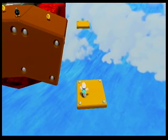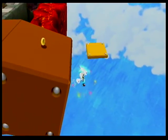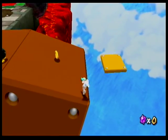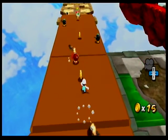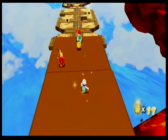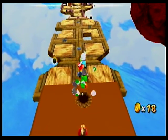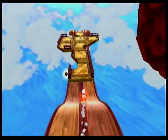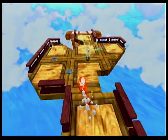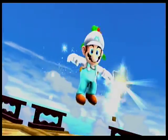The trick here is that you have to long jump right here and then spin, and you have to land on that little ledge right there. We did it.